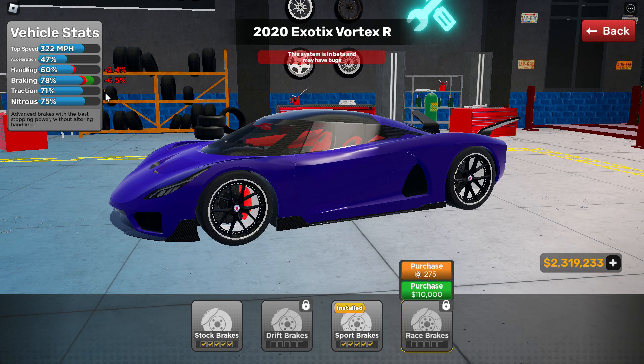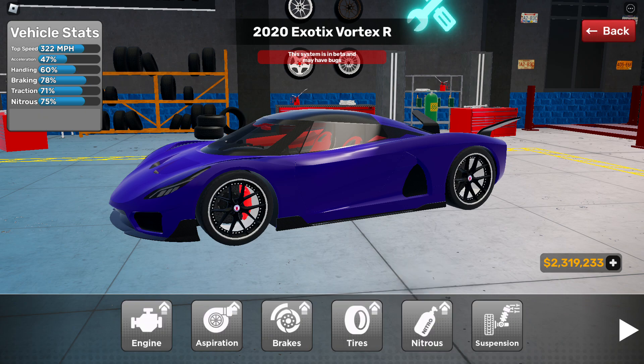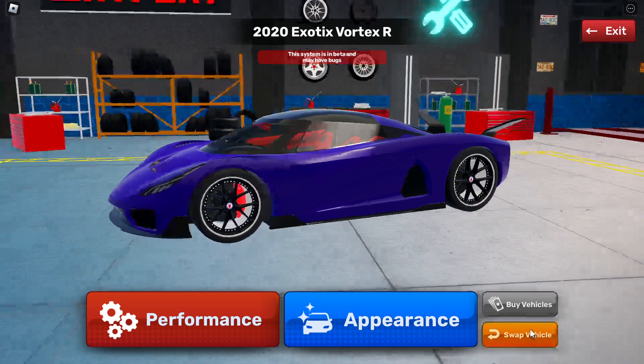So if you see this dark green area right here — what this shows is basically how your car stats are going to look once you max out an upgrade. So it does say you're going to get less braking, but this dark green shade tells you how the stats will look after you max it out.